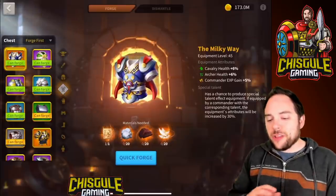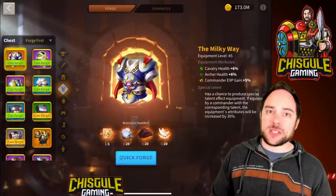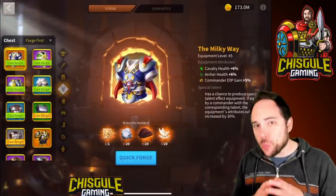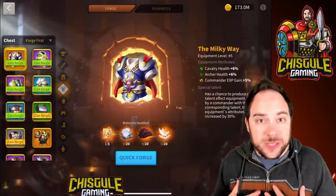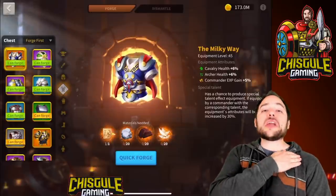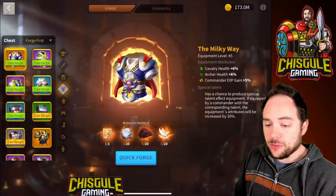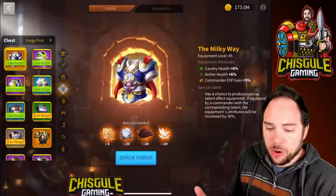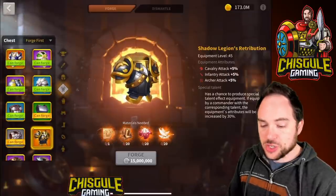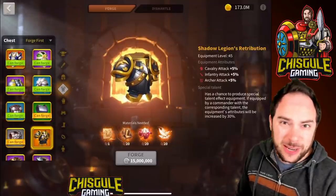Itemization refers to the allocation of stats on a particular piece of gear. What we want to see is a lot of focus on a single type of unit, because the metagame in Rise of Kingdoms is not sending marches that have every type of unit — it is focusing on one specific unit. So if I have a cavalry army like Minamoto and Cao Cao, it's nice that a legendary piece of gear has 6% archer health on it, but that does literally nothing for me — zero benefit.